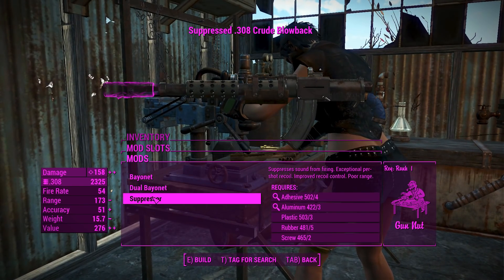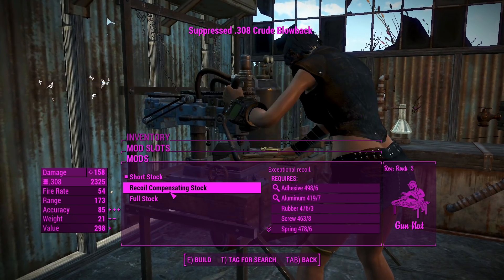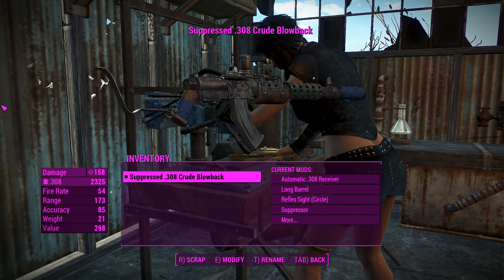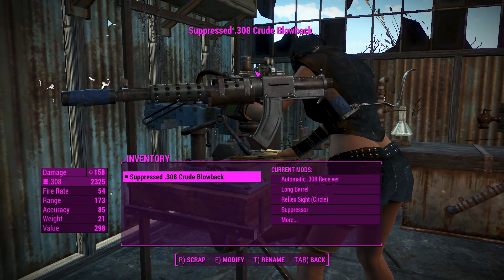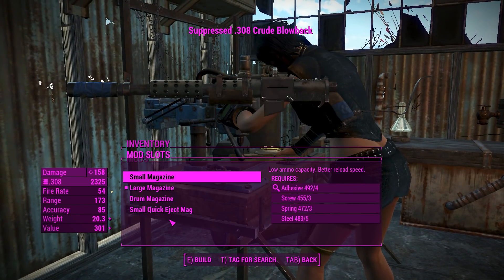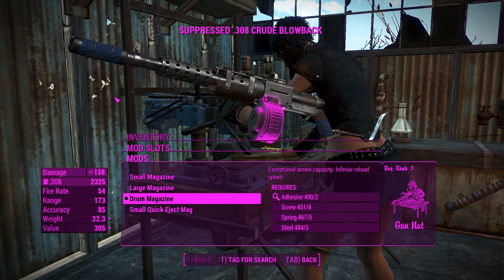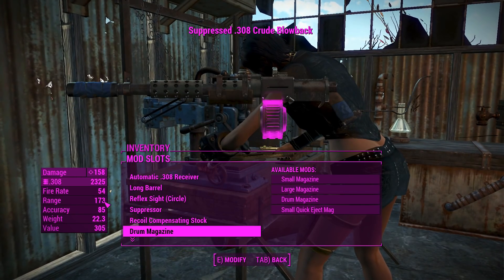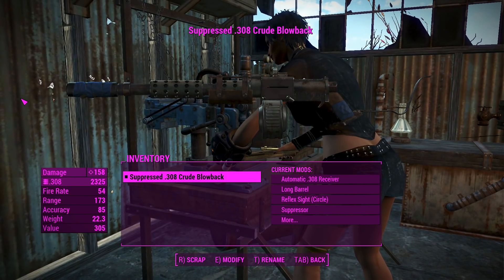For the muzzle, we'll definitely go for a suppressor for the damage benefits as well as the stealth benefits. And we'll go for a recoil compensating stock — although, would you really want to rest that on your shoulder whilst firing? Keep in mind this thing's going to be kicking a little bit with the .308, so that's probably going to dig into your shoulder. Anyways, we can put a big old drum magazine in there. I don't know how you're going to fit 100 .308 rounds in there — we'll just use some TARDIS technology. There's also a legendary effect slot, but we will not use that. And that is our Crude Blowback right there.